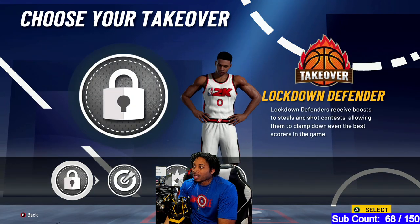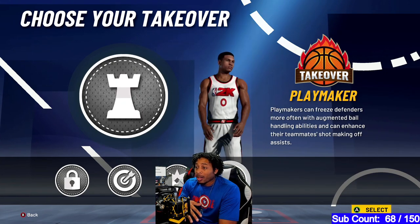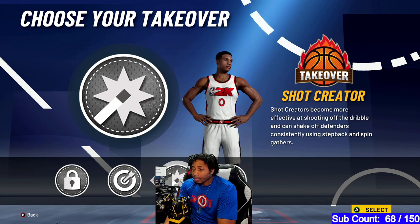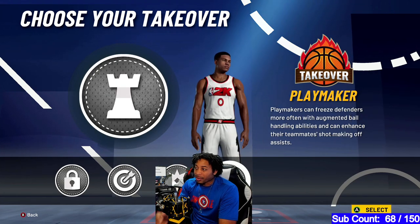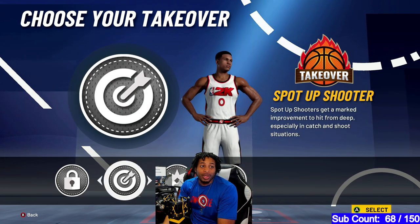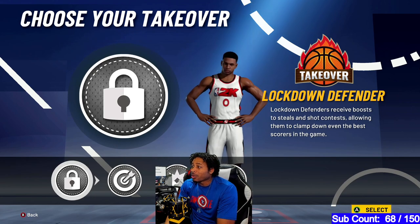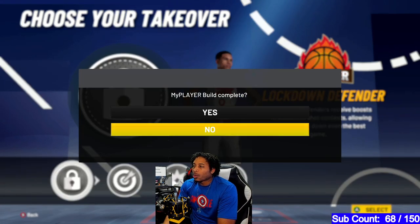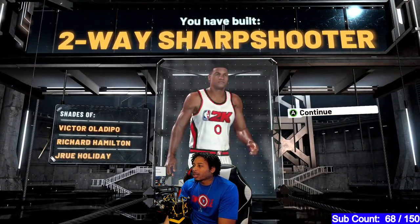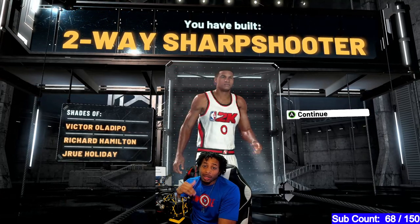Wingspan I left neutral. This build gives you access to all of the offensive takeovers. You can get guard takeover, playmaking takeover to snap back people, shot creating takeover, or spot-up shooter takeover which is the sharpshooter takeover. And you can get the lock takeover — and you know we lock down here at Lockdown University — so we're probably going to take the lock takeover.